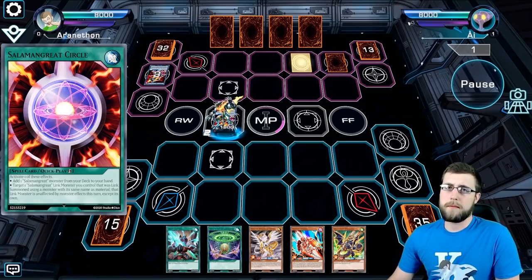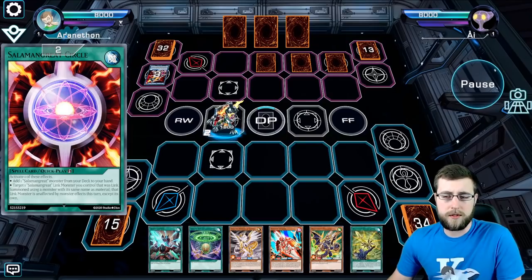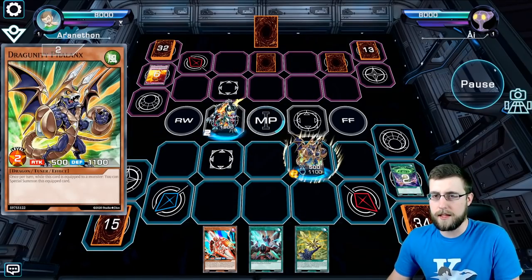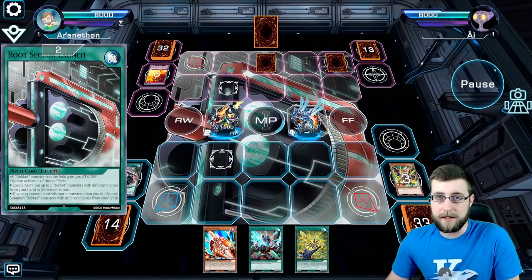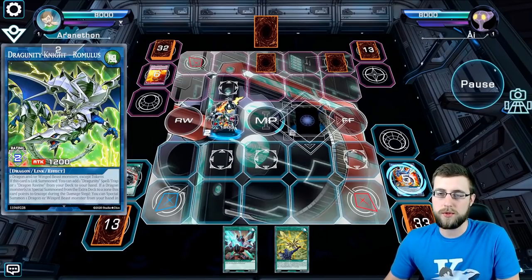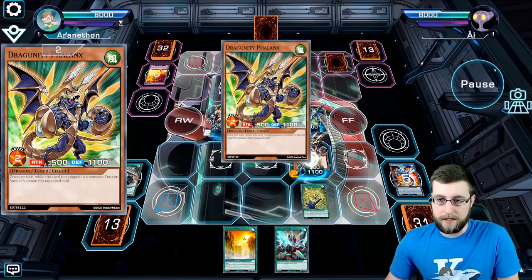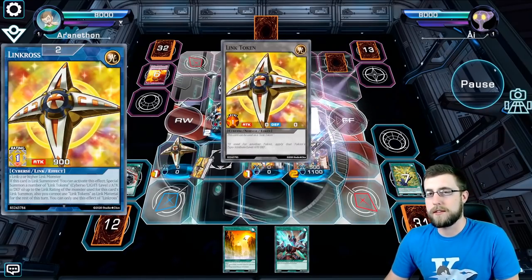The other cool thing about utilizing the Dragon Link engine is it can play through a couple disruptions. I wouldn't say maybe two, depending on what kind of disruption, maybe three. The Ash stopped the Convocation and then the trap destroyed the Heretic. Thankfully, I do have a backup again with the rocket engine. So I'm able to go into Striker, search out Boot Sector, and then summon the second Dragon to get into the Romulus play. There Romulus searches out the Lance, Lance gets the Phalanx, and now I can go into Link Cross and do some Synchro plays.